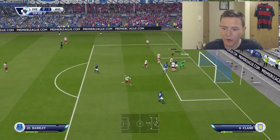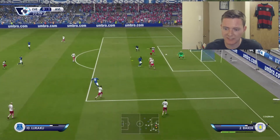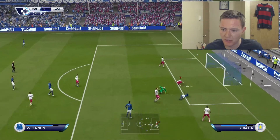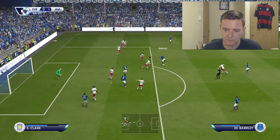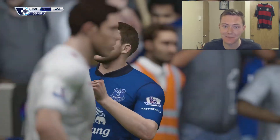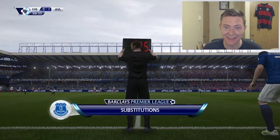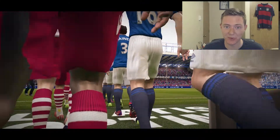Ross Barkley going forward - what a block by our defense. Guzan you've got to make that save and he can. Seamus Coleman pushing forward, sends in the ball to Lukaku - falls to Ross Barkley, he's gonna have a go. Guzan's gonna deflect that out. What a deflection by Romelu Lukaku - we get so lucky there that they didn't put it away. Aaron Lennon - oh, what a ball to McCarthy, hits the post! McCarthy's been poor in form and that really shows it. A great result against Everton at Goodison Park - we pick up three points.